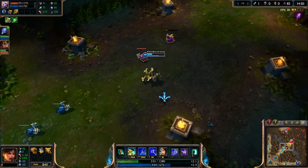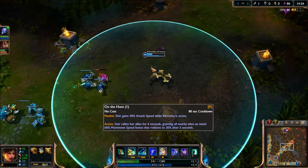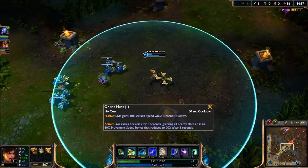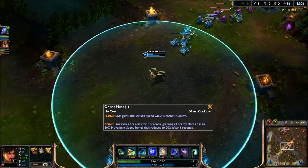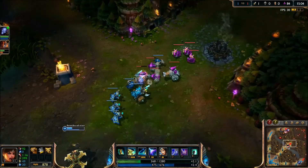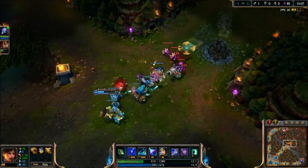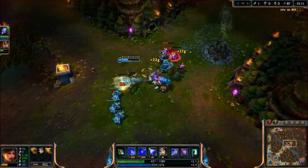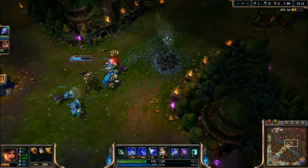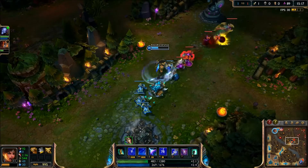Her next ability is her ultimate, called On the Hunt. On the Hunt gives a passive of 40% attack speed while Ricochet is active, and it also rallies allies, giving them 60% movement speed that decays to 30% by the last three seconds. Now we're super quick — pretty awesome, right?